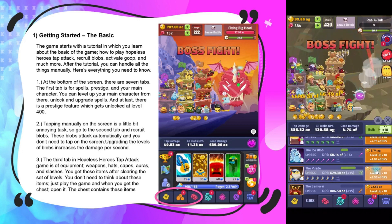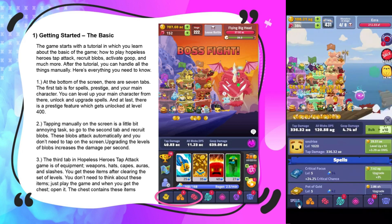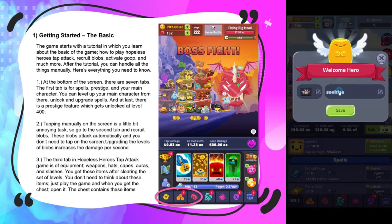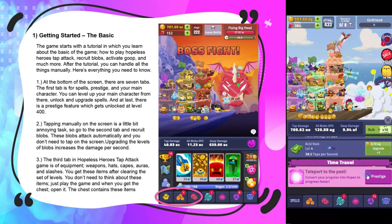Along the bottom screen there are seven tabs. The first tab covers spells, prestige, and your main character. You can level up your main character from there, unlock and upgrade your spells, and access the prestige feature, which gets unlocked at level 400.